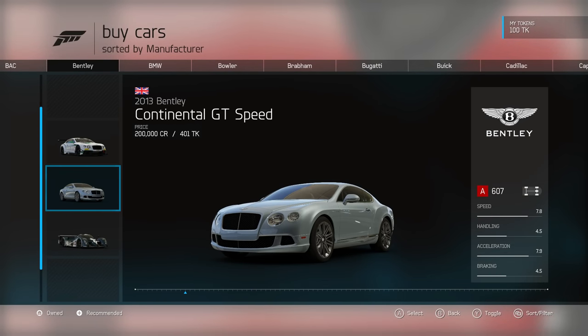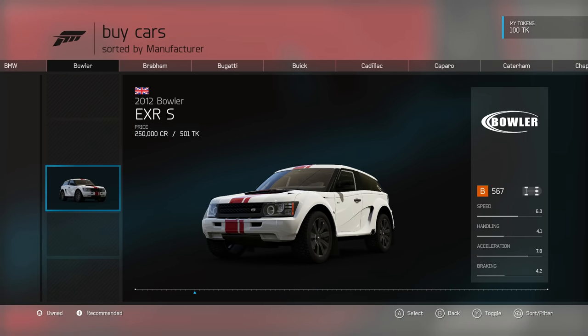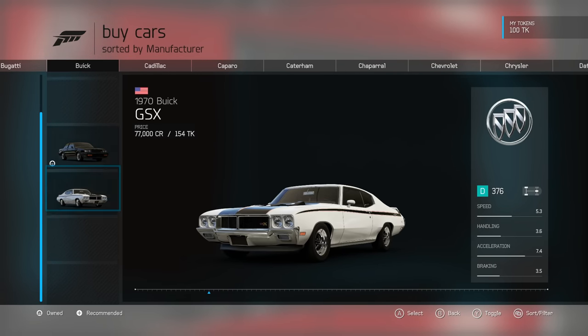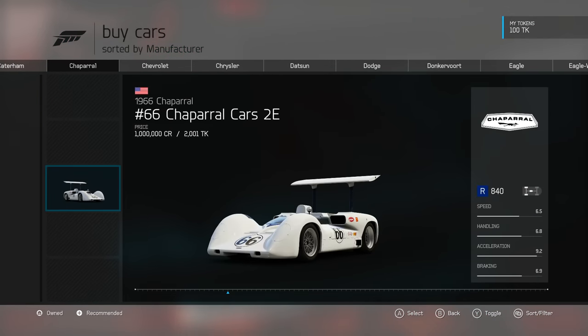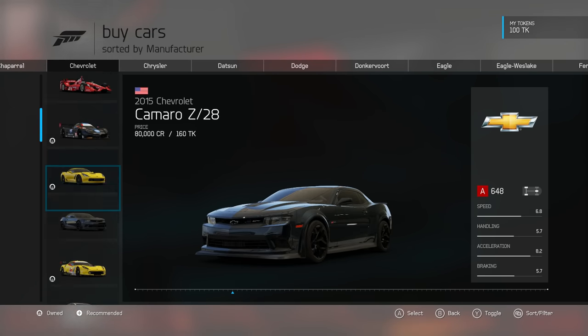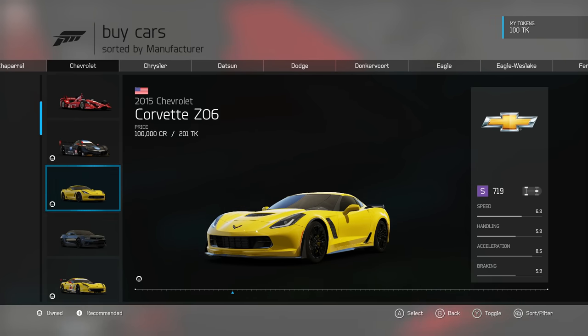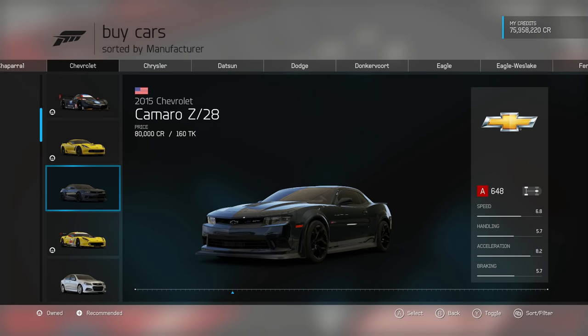Hello viewers and welcome to episode number one of Stock Car Challenge. The idea is that all the lobbies in Forza online are pretty dismal, so I thought I'd challenge myself by driving a car which is completely stock — no tuning at all. The car I've settled on is the 2015 Chevrolet Camaro, which has 648 PI, and I'm going to drive it in A class.